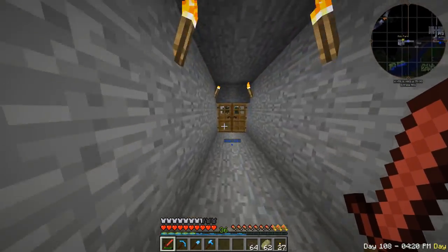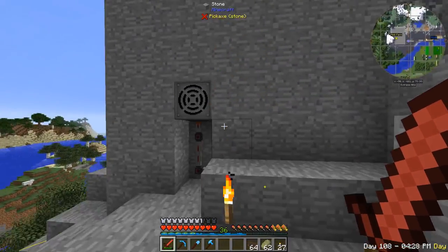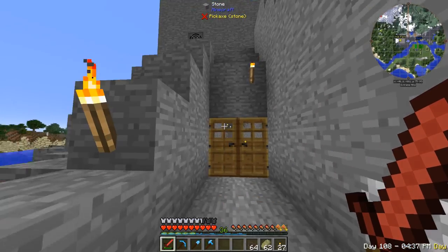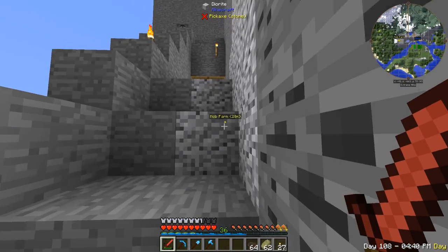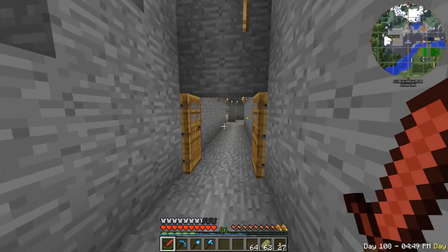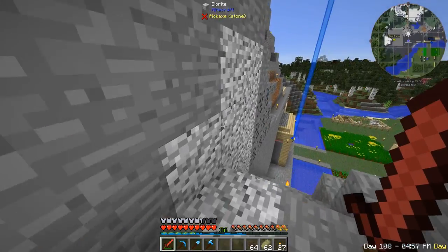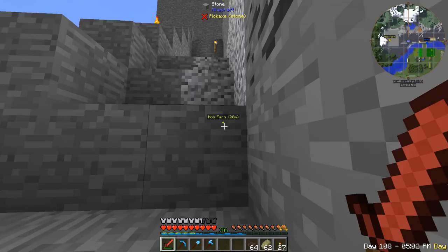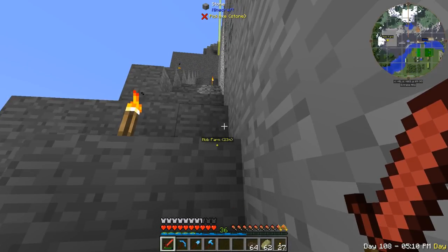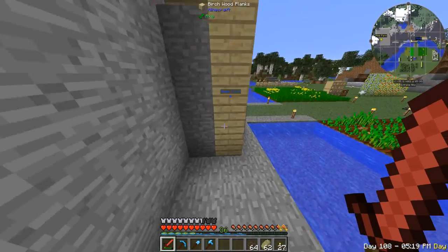Sky Factory mob farms are way easier because the world is void so there's a high chance to spawn stuff. But here mobs will only spawn if I stand 20-24 blocks away from the farm. Let me turn on the farm and see if they start spawning.